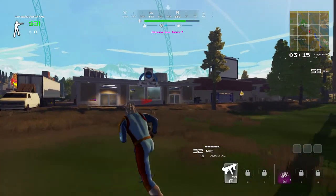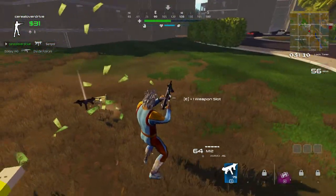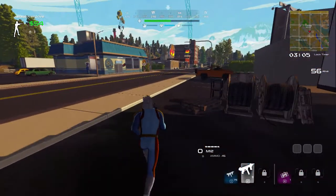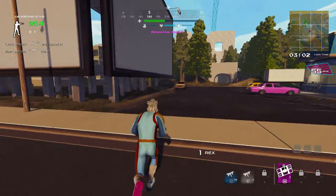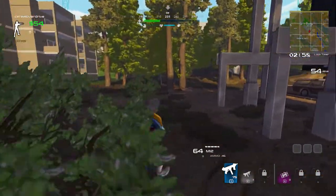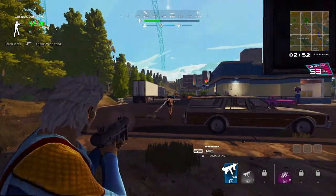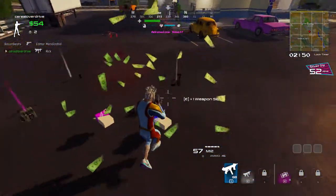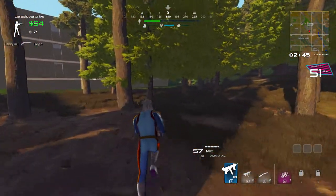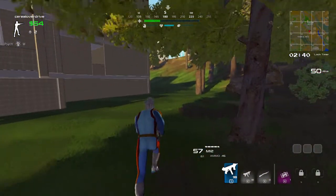We've got a player over here — if you can kill a player, you get their stuff. Let's see if we can go ahead and do that. And we're getting shot. But we killed him, so we get all of his stuff. We get some money too — let's pick it up and keep going because I really don't want to die. Let's take some cover here. He's definitely laying some fire down on me. I'm doing this all live, by the way — that's why I shut up and play when things get tough.